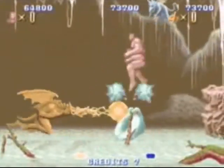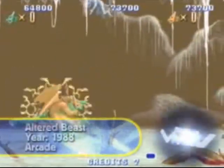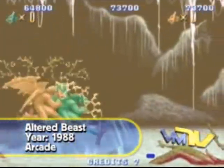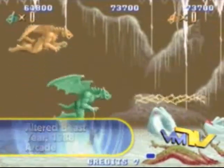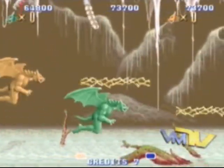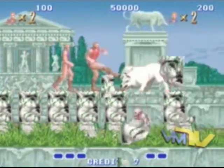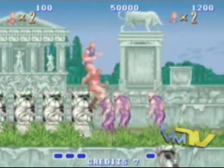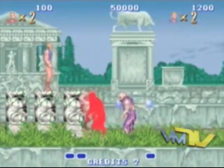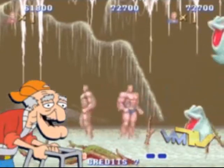Our next review is an arcade game — the original Altered Beast by Sega, later released as a pack-in for the Genesis console. Regarded by many as a bad side-scrolling beat-em-up, you play as one of two Centurions called from beyond the grave to rescue Zeus' daughter Athena. You may start out puny, but by grabbing power-up orbs you can become a muscly old man.